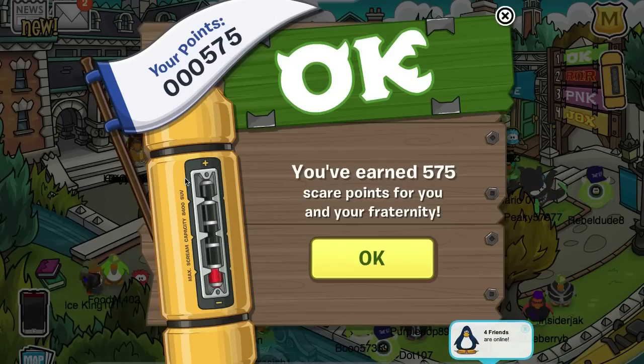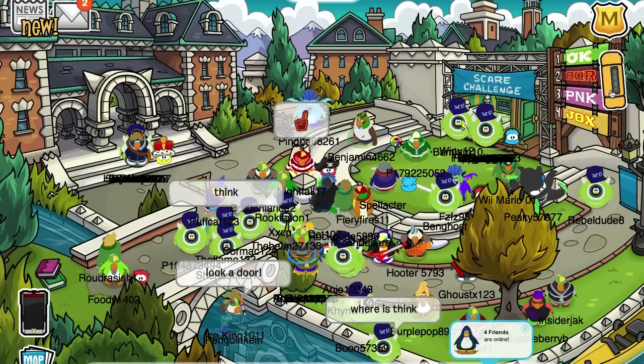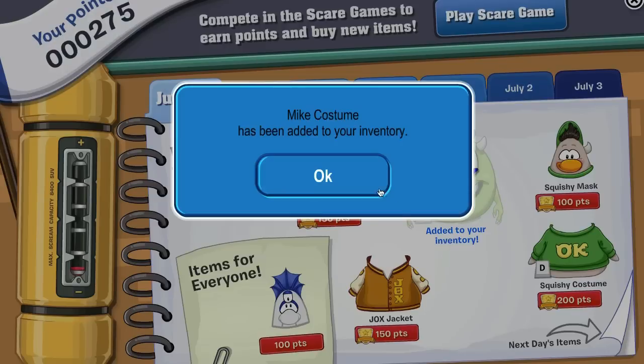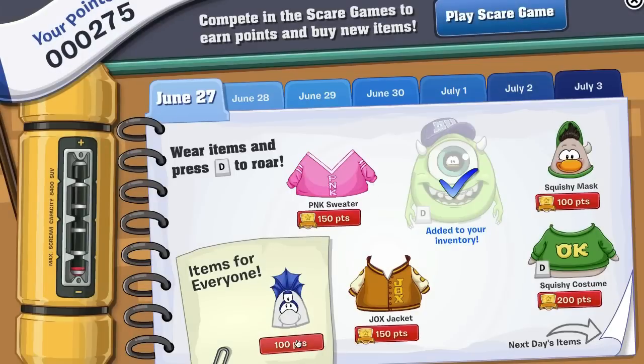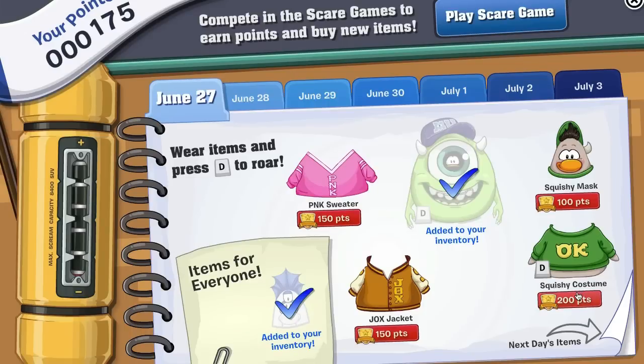I got 575 points, and you can see my scare canister filled up. I'm going to try to reach 8,400 and see what happens. But first, I want that Mike costume — let's grab it. I don't have enough for the Squishy costume yet, so let's get the item available for everyone, because you can still be bald and have the hat — I kind of like it.